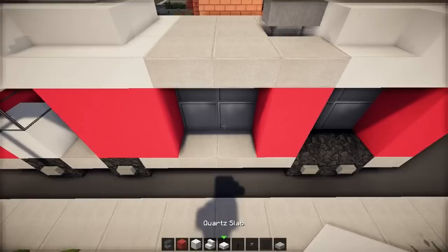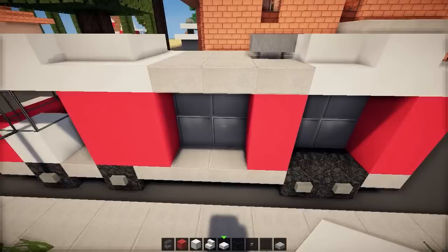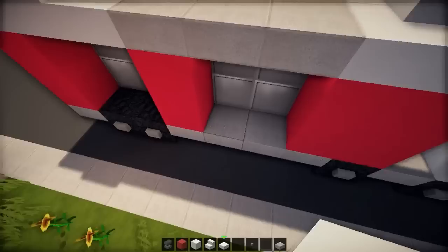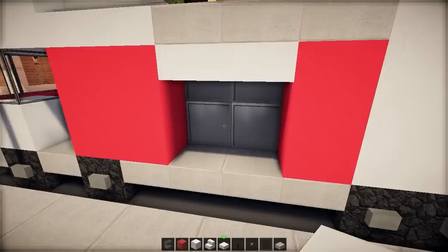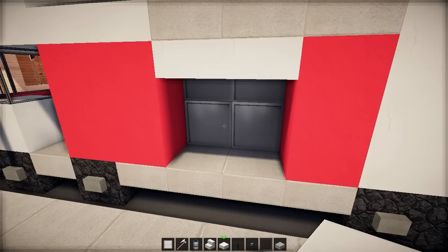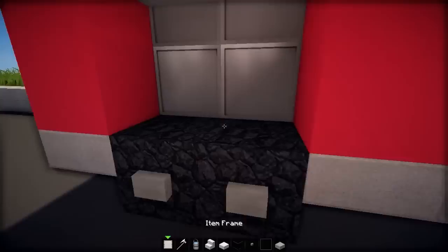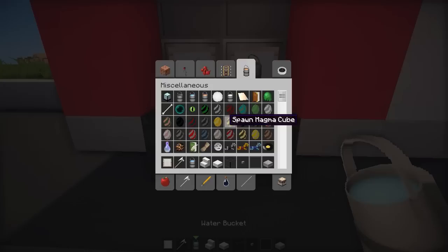The next step: this section in between is supposed to be where you've got the tools and valves on a real fire truck. Cover it up on both sides, place quartz slabs on top, and this creates an open compartment. Inside we can add item frames with an axe and a bucket of water — professional fire department style! Do the same on the other side.